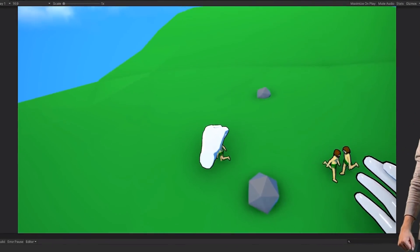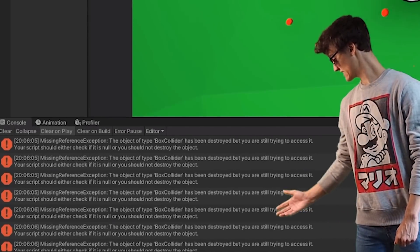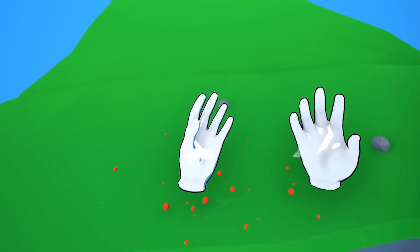I did run into an issue though, where if you destroy an object that you're holding, you get a lot of errors — like a lot of errors. So I just found the code that was telling me there was an error, and we're good to go, everything's working fine.